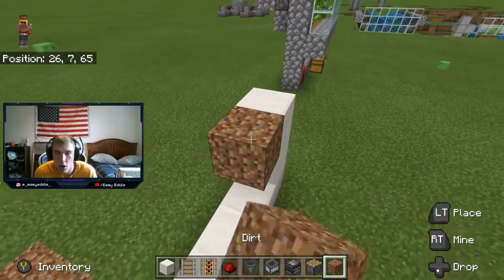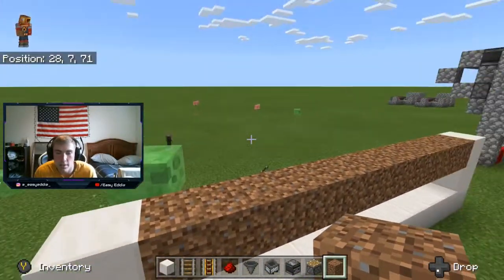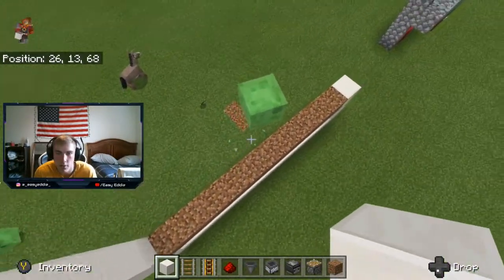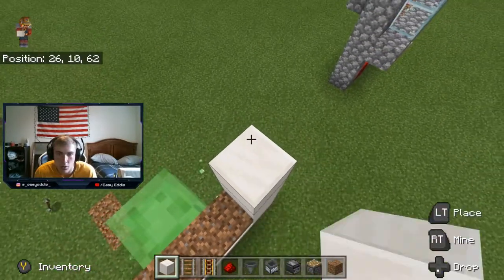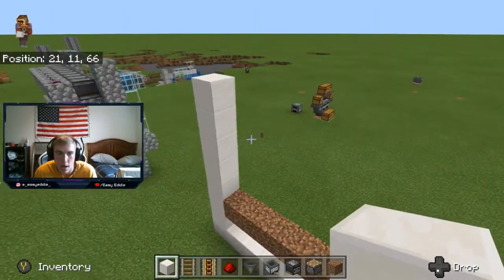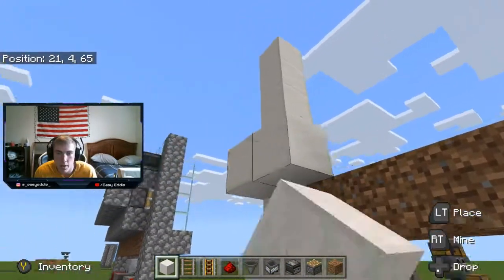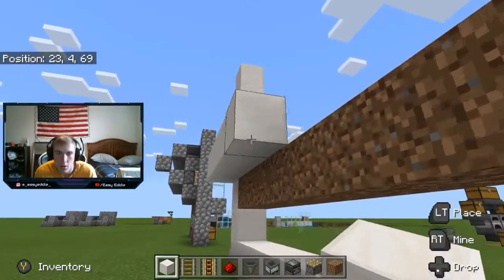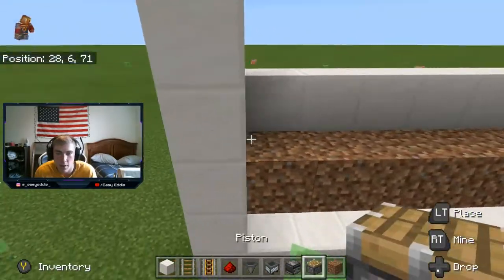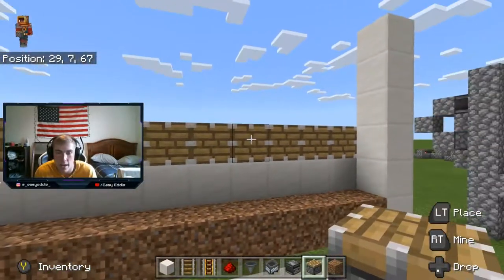Then you're going to put your dirt all the way across. Next, you're going to go five up from here — one, two, three, four, five — on each side. Now you're going to put a block one above and one behind the dirt. Then you're going to place your regular pistons on top all the way across. This is going to be the part that actually breaks the bamboo.